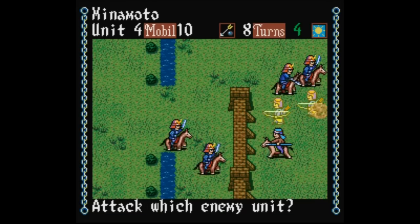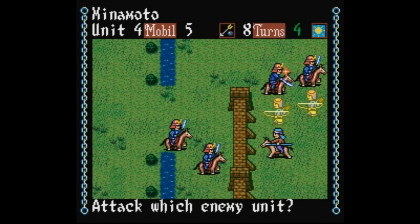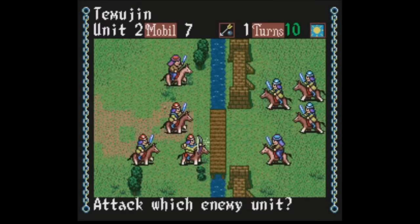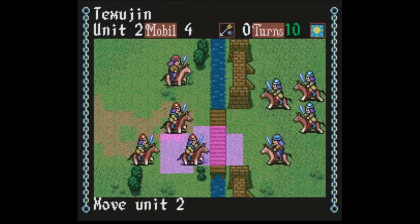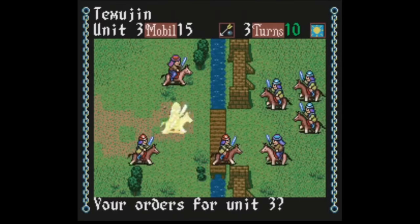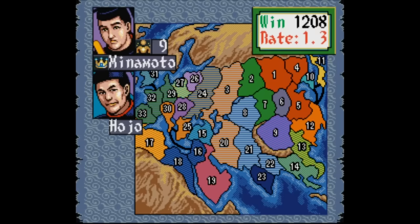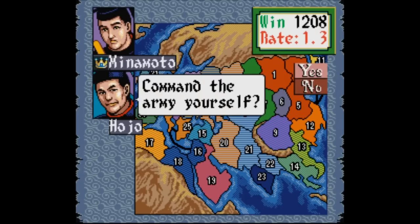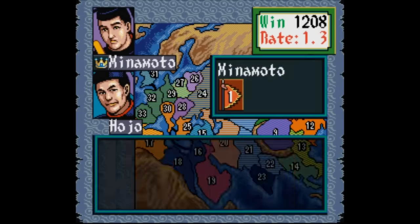The thing that helps set Genghis Khan 2 apart is how direct it is compared to other Koei titles. The name of the game is to fight and conquer — there's not as much emphasis on making friends or caring about what the rest of the world thinks. The combat gets to the point quicker and it's more polished. Genghis Khan 2 uses the same engine as the Romance of the Three Kingdoms games, but it's been tweaked quite a bit, allowing you to take advantage of hit and run combat, as opposed to just getting sucked into a battle for the next hour.